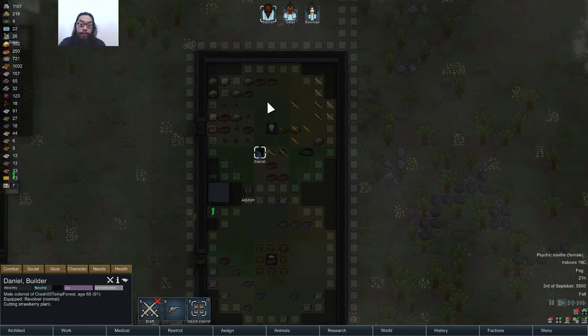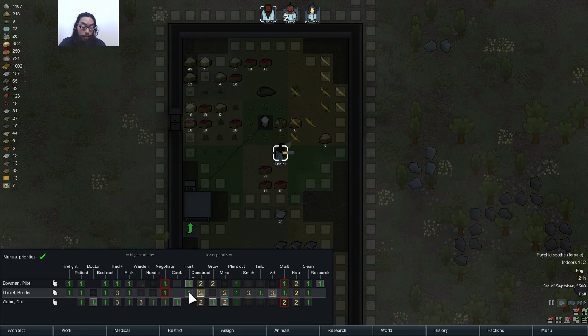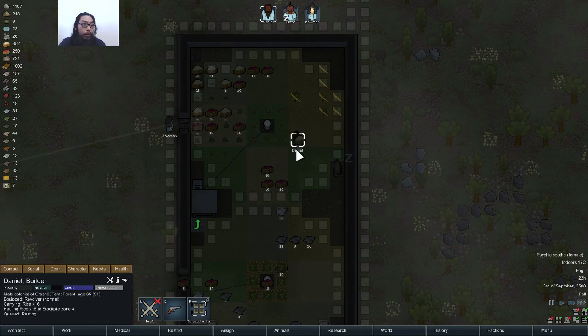Psychic soothe — yay. Daniel, do you not have growing? No, you do not. Put it at three or something. I doubt you're able to do it, but I mean, I have plenty of food so I don't have to worry about food.